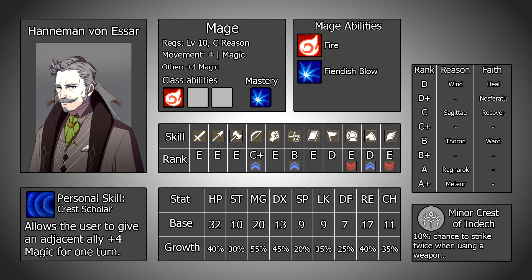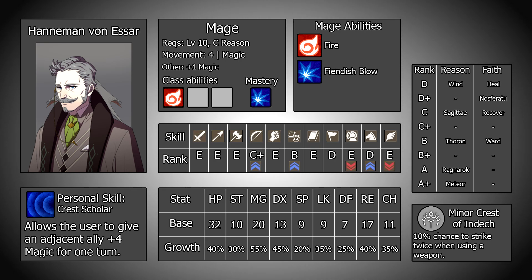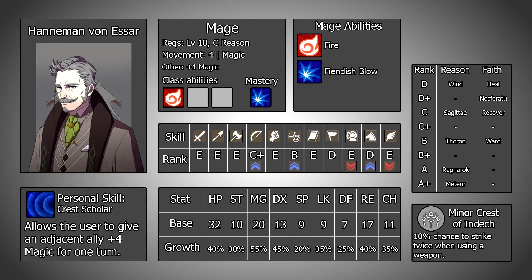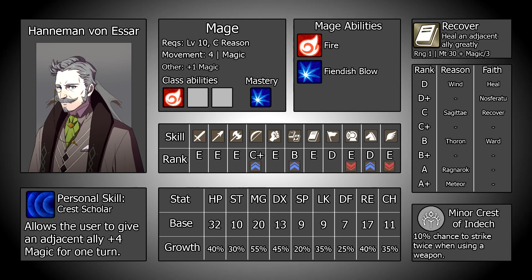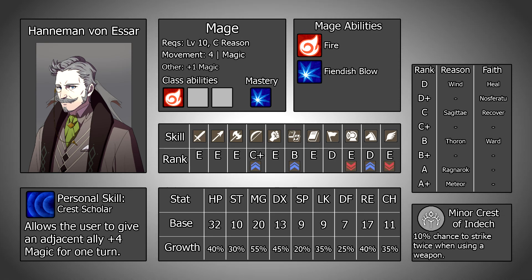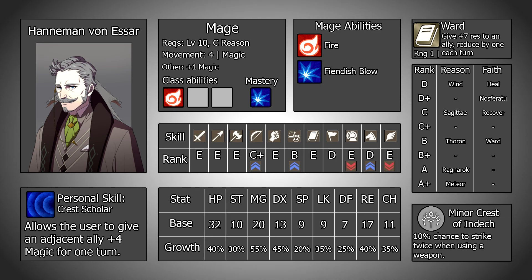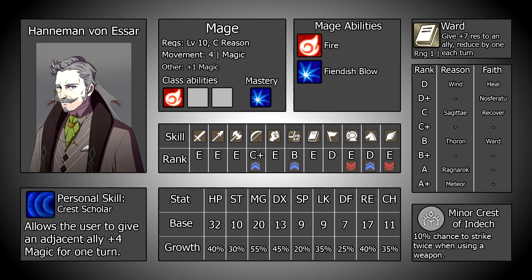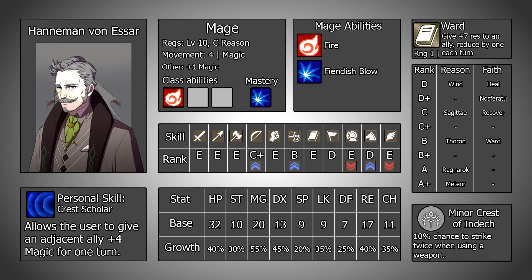Over on the faith side of things, the first thing to note is that there is no boon in this field, so tapping into this half of his spell list will require more investment than is ideal. Outside of the default Heal and Nosferatu, at C rank he gets Recover, which is basically Heal but more — not a bad thing to have sometimes, but not exactly anything outstanding. He only gets one other faith spell, and that is Ward at B rank. This gives an adjacent ally 7 resistance which decreases by 1 each turn. This is incredibly situational, and when most people think of the primary use of Ward, they probably first think of the fact that it gives the user an easy way to grab some free experience each turn, rather than the actual buff it gives.